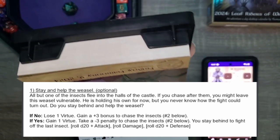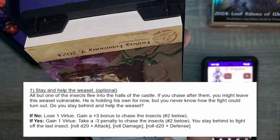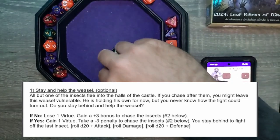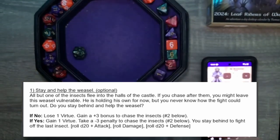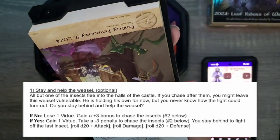Do you stay behind to help the weasel? Yes. Gain one virtue. Take a minus three penalty to chase insects on number two below. You stay behind to fight off the last insect — d20 plus attack. So we're gonna do an attack again. 10, plus three is 13. Defense is 13, we meet. So we're gonna go ahead and roll damage. That's an eight — this thing's obliterated.